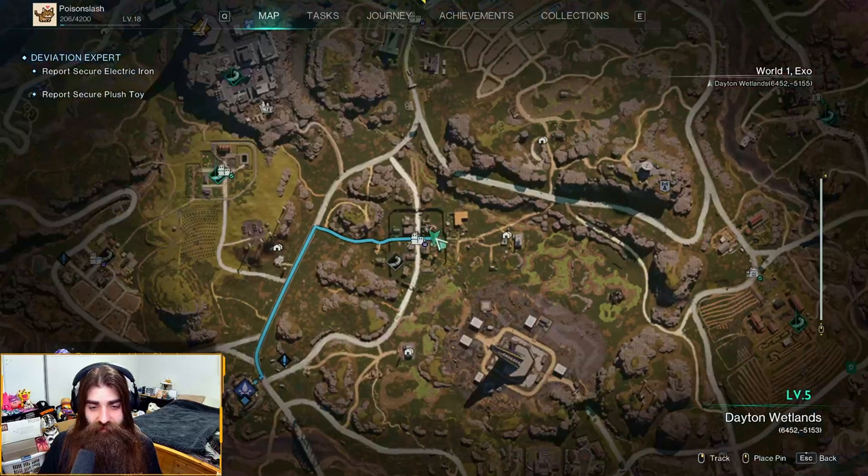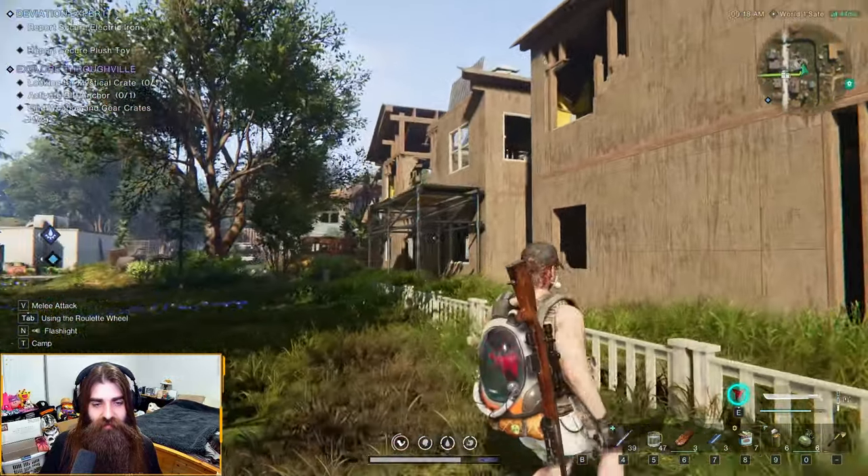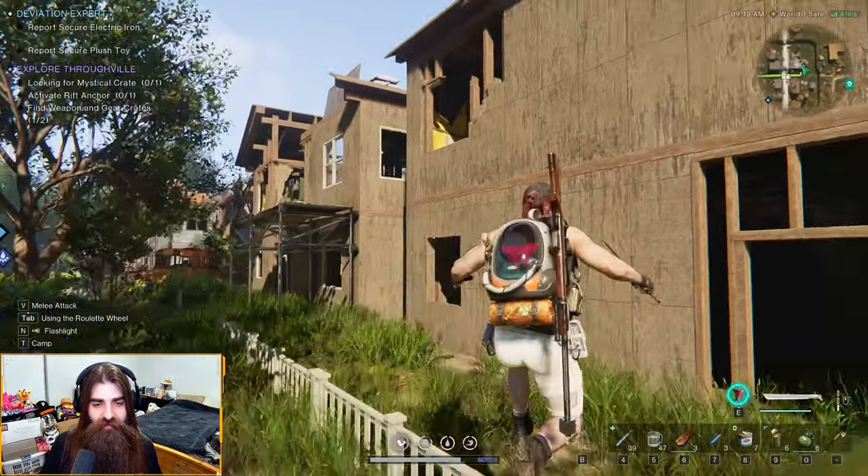MP7, let's go! For the Throughville mystical crate and weapon crate, you're going to want to go up here. There'll be a building that looks like so — it's beside this little building that has a rafter thing in front of it.